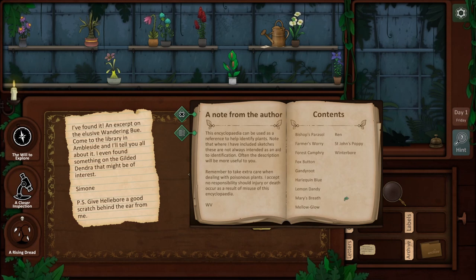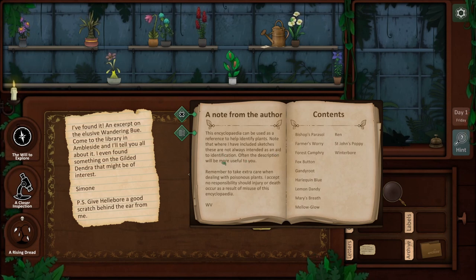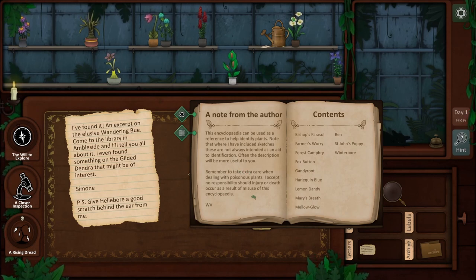This encyclopedia can be used as a reference to help identify plants. Note that where sketches are included, these are not always intended as an aid to identification — often the description will be more useful to you. Remember to take extra care when dealing with poisonous plants. I accept no responsibility should injury or death occur as a result of misuse of this encyclopedia.